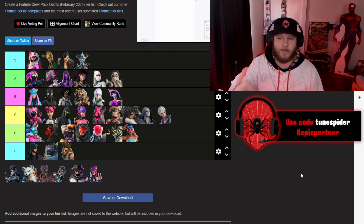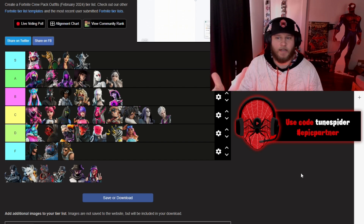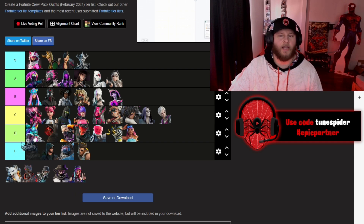Shimmerdusk — this is actually one of my favorites. She might actually be my favorite, and I really like all of her legacy styles when it comes to these Fortnite crew skins, so she's going to be going in S for me.